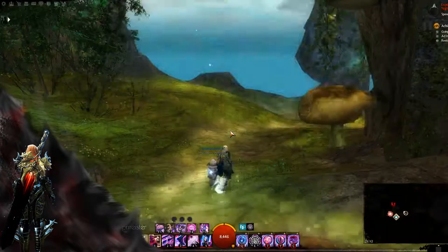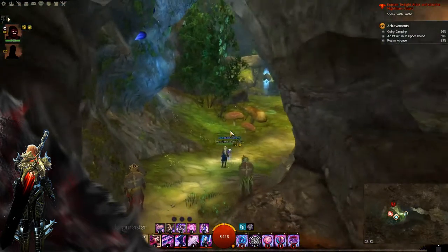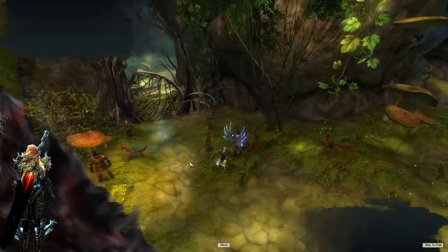Hello and welcome to Twilight Arbor. This is the up path, which means the beginning will be the same as in the forward path, but then we're going to go up instead of forward.